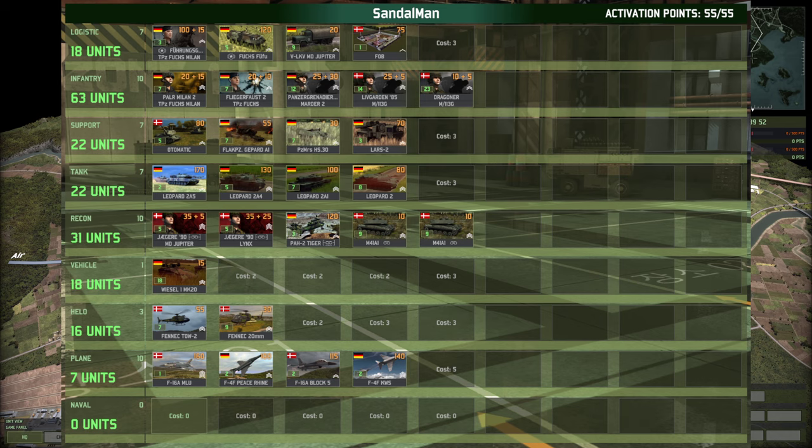On the right-hand side, Sandalman is playing the Lanyard deck, so there are going to be some German and Danish units. He's got Leopard 2A5s — the K1s can't really stand up to the 2A4s either, I think. We've got Milan 2s, Fliegerfaust as the anti-air infantry, Panzer Grenadiers, Marder 2s, Livgarden, and Dragoneers.